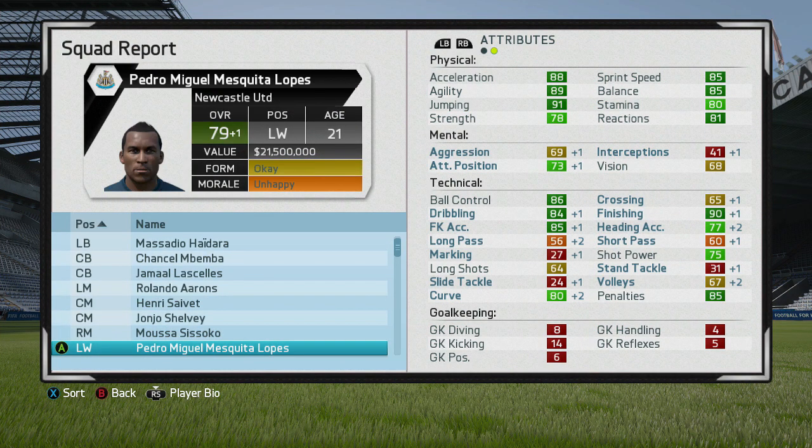He was a 78 overall when we got him, and now he's 79. At the end of the first season we see brilliant stats — finishing already up in the 90s, ball control and dribbling are great, free kick accuracy as well. The physical attributes are absolutely insane, everything is almost at 80. He's 21 years of age now. Penalties are up there too. What a brilliant regen straight off the bat — a sensational start for Pedro Miguel Mesquita Lopez.